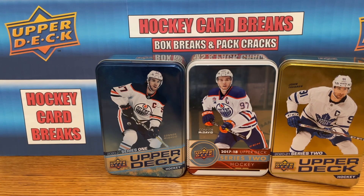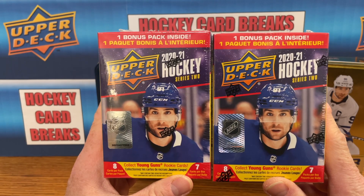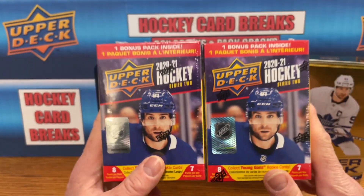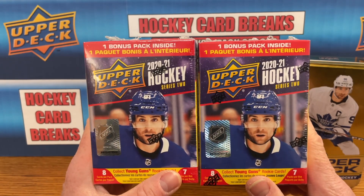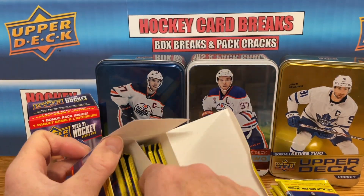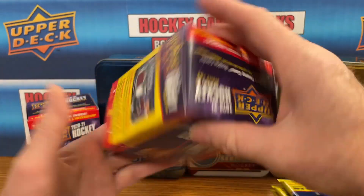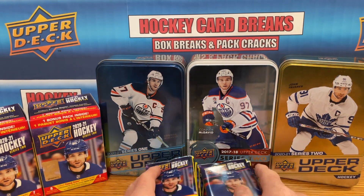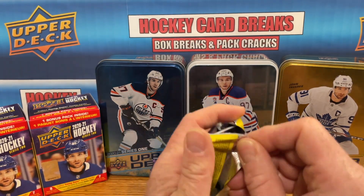Welcome back to hockey card breaks. Today we've got some 2021 hockey Upper Deck Series 2 blaster boxes — eight cards per pack, seven packs per box. We've opened these many times on this channel. Not a whole lot of new product coming out, so I'm gonna crack these open for some content. I actually like opening Series 2; it's probably my favorite for this year for the flagship stuff. Some good potential — Kaprizov is doing really well.